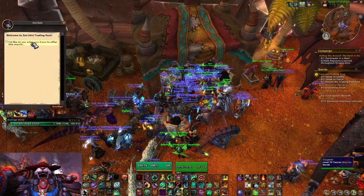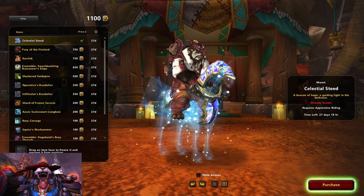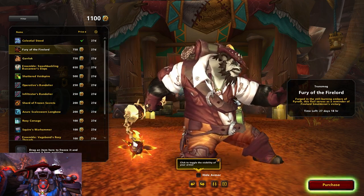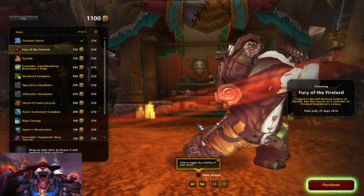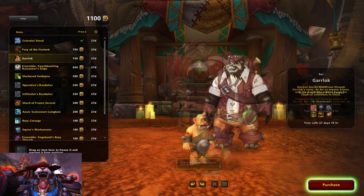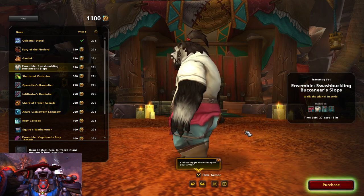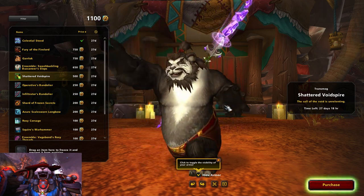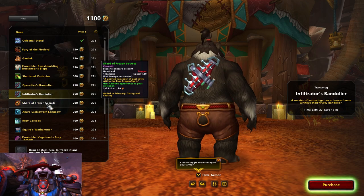The stock of available items changes every month. For the month of February, the highlights are the Celestial Steed — which was previously a store mount — the Fury of the Fire Lord, a cool Ragnaros-themed one-handed flail mace transmog, Garlock the little ogre pet, a full pirate transmog set, a purple recolor of Edict of Arcus, the staff from Archimonde in Hellfire Citadel, and a bunch of other transmogs as well.